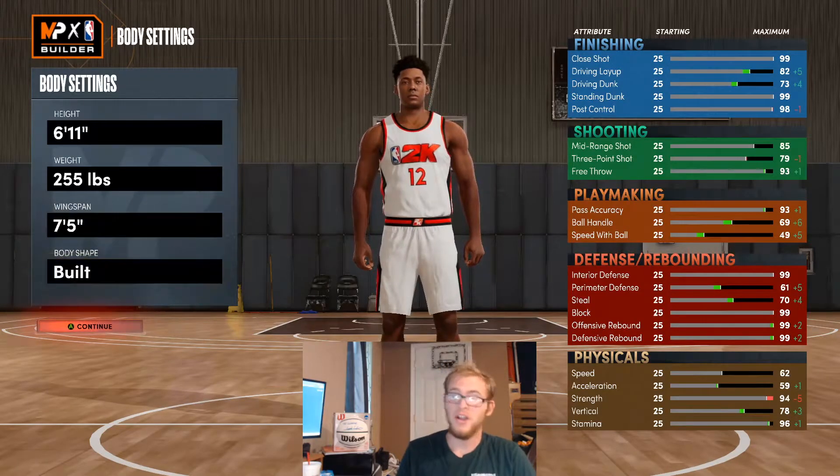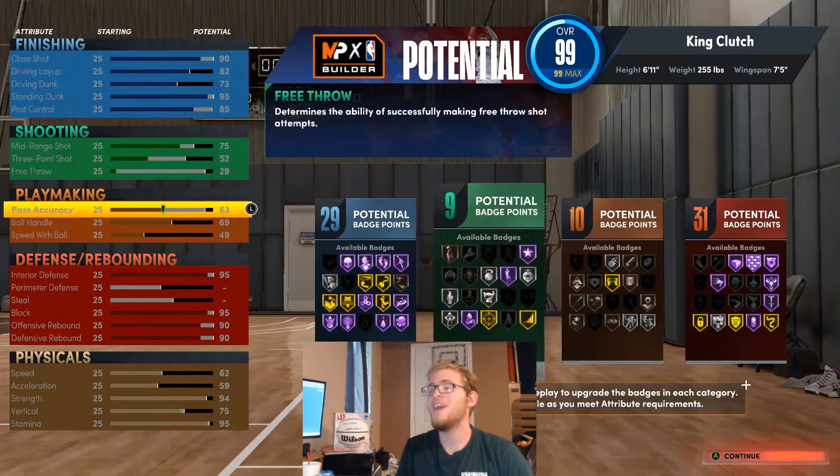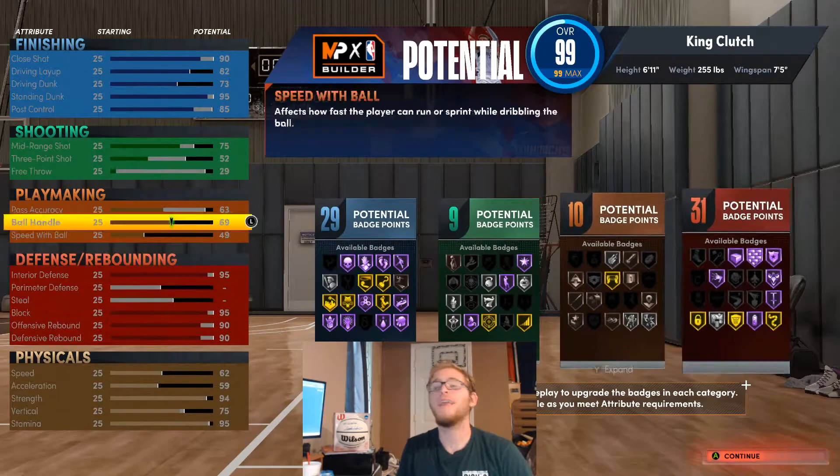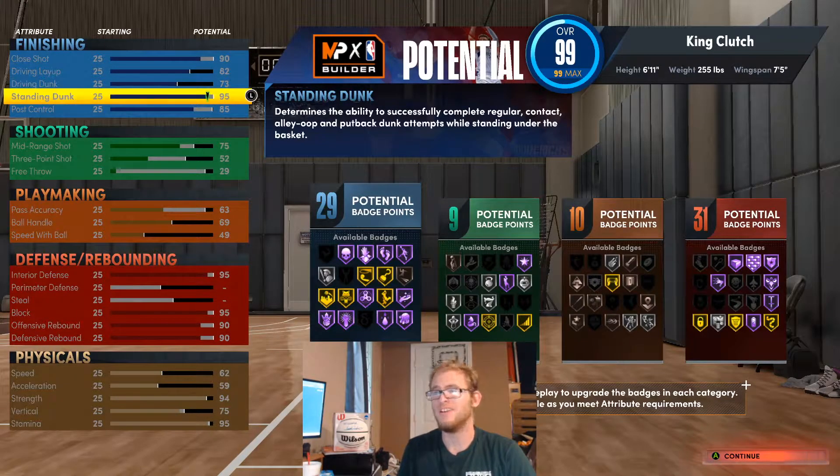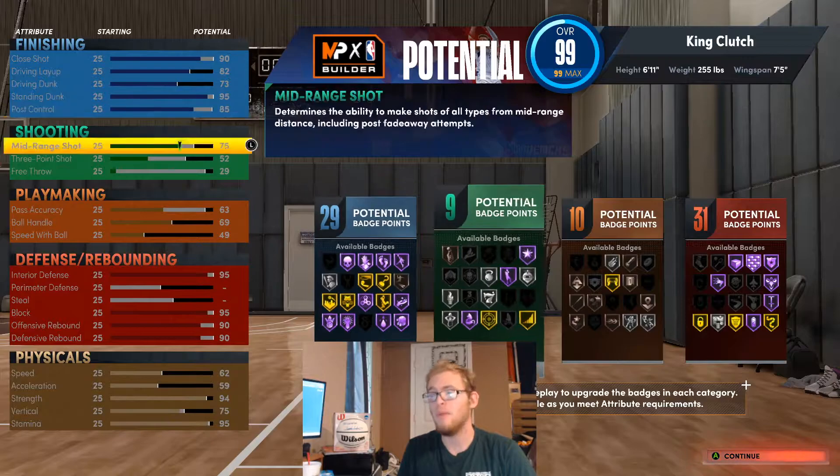With this Stephen Adams build, here's what I have: 29, 9, 10, and 31. I pretty much maxed out a lot of the finishing stats — you can go a little bit higher, but I love the driving standing dunk here at 85. Post control will get back down punisher. I give this build some shooting stats here; you could upgrade your three a little bit higher but it's not like he shoots threes.